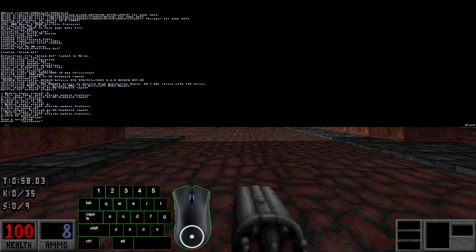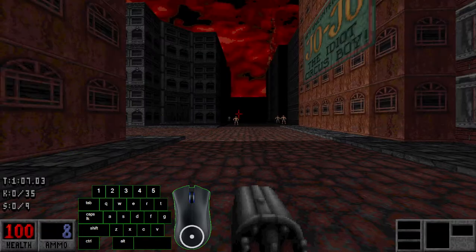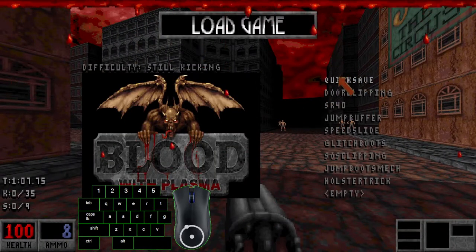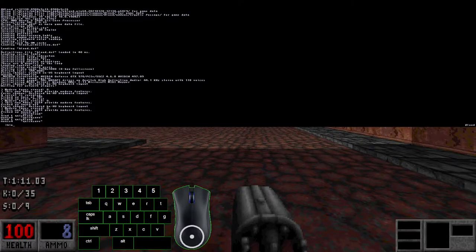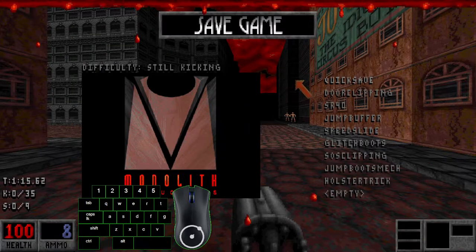By using quick load and quick save binds, you can just quick load by pressing T. I use Mouse 4 for quick saving. If you bind Mouse 4 to quick save and hit it, it's going to open the quick save menu.